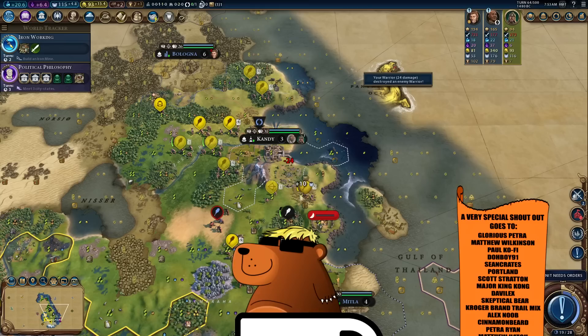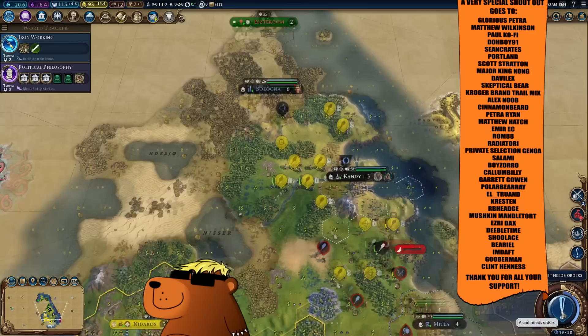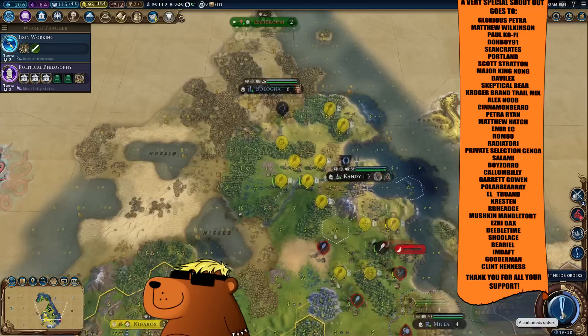Hatusa — a lot of scientific city states this game. I think we've chosen the right strategy here, I'm pretty sure we have. And finally, a very special shout out goes to Glorious Petra, Matthew Wilkinson, Paul Coffee, Doughboy91, Congreets, Portland Scott, Stratton, Major, King Kong, Devil X, Skeptical Bear, Kroger Brand Trail Mix, Alex Noob, Cinnamon Beard, Petra Ryan, Matthew Hatch, Amiri, C-Rom88, Radiatore, Private Selection, Genoa Salami, Boyzoro, Calum Billy, Garrett Gowan, Polar Bear Ray, El Truand, Creston RB Hedge, Mushkin, Mandletort, Esri, Dax, Diebel Time, Shoelace Burial, I'm Daft, Gooberman, Clint Hennes — thank you all for your support, it's amazing. See you next time, goodbye!